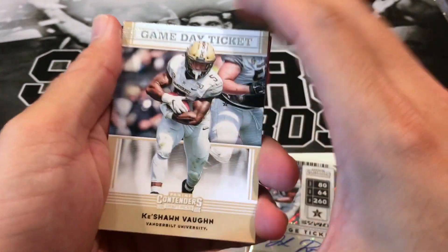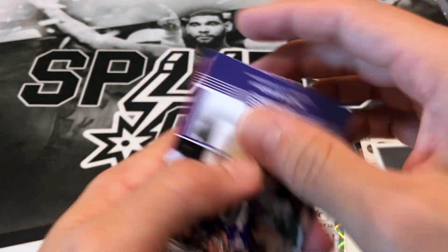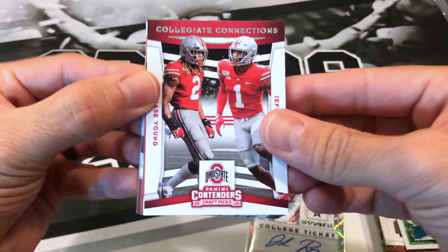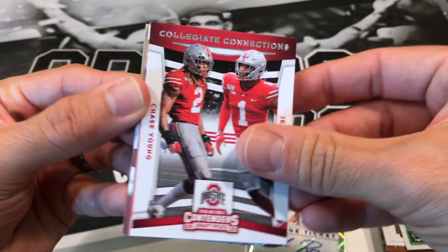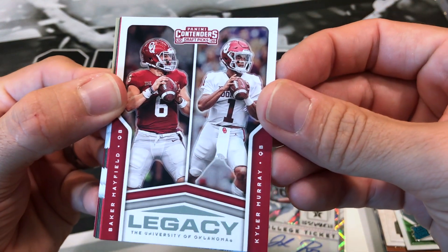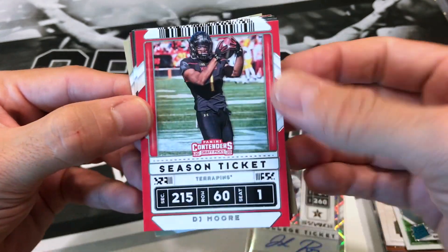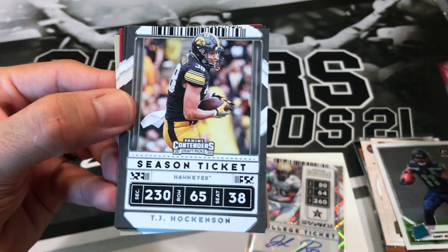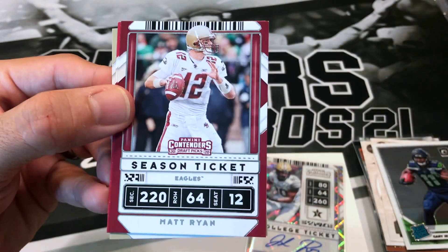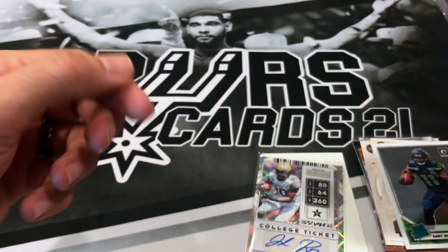Let's see what the rest of this pack is. Keyshawn Vaughn, Jacob Eason, Chase Young, Jeff Okudah, Tee Higgins, Baker Mayfield, Kyler Murray, DJ Moore, TJ Hockenson, Olamide Zaccheaus Johnson, Matt Ryan, David Montgomery, and Phillip Lindsay.